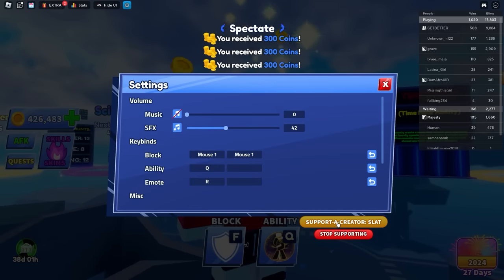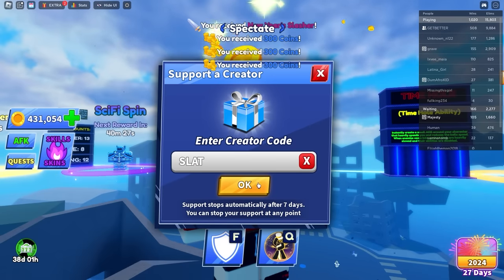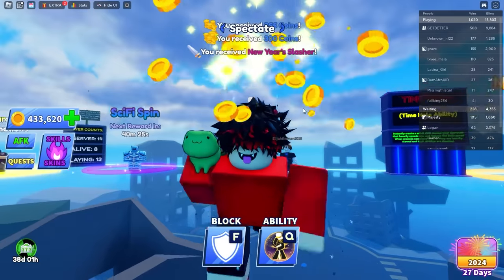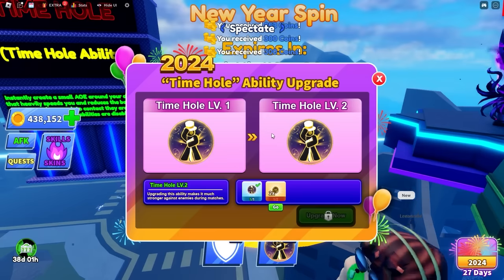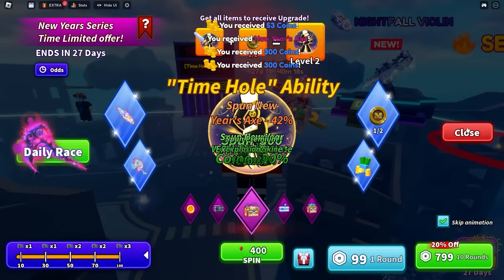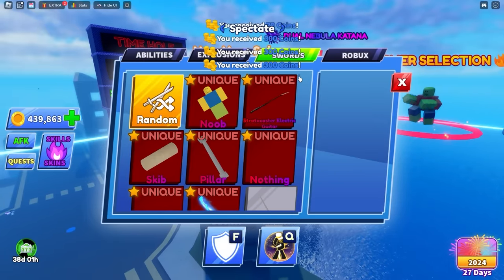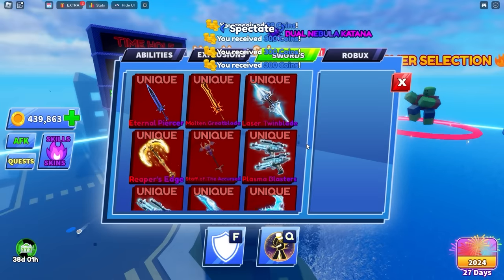If you guys want a chance to win some of these for yourself, go to the creator code store and put in code Schlatz. You can get a chance to get some spins for the new ability. But we spent 20k Robux and still didn't get the token — what!